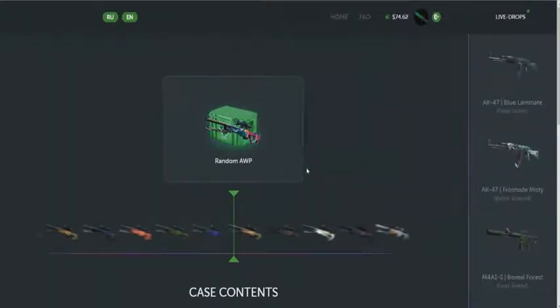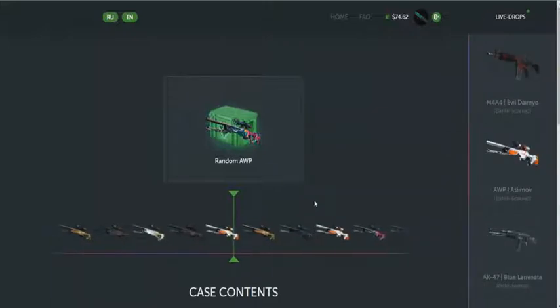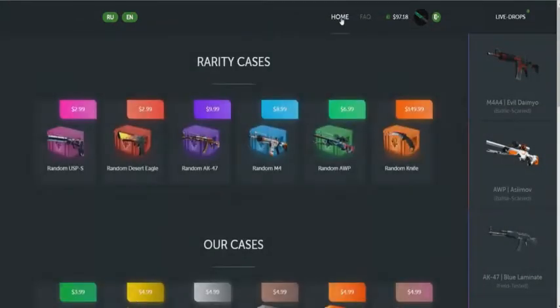Oh my god, it's a Double PSC! What the hell is this? That's insane guys! How much does it cost? $22! Let's go, sell it.